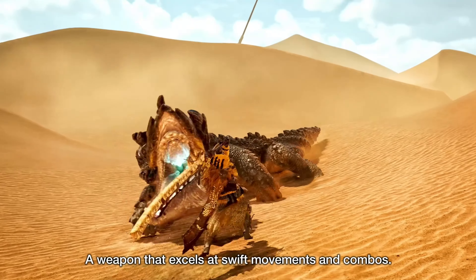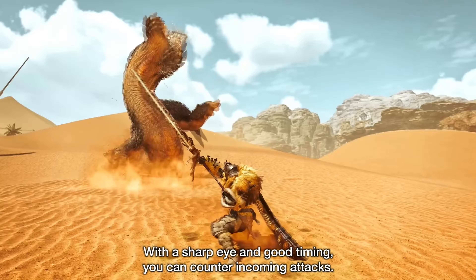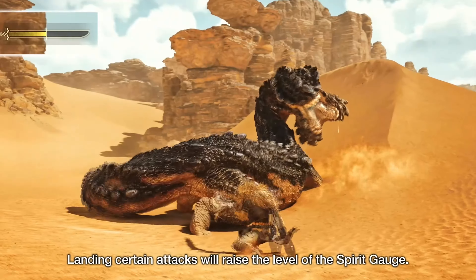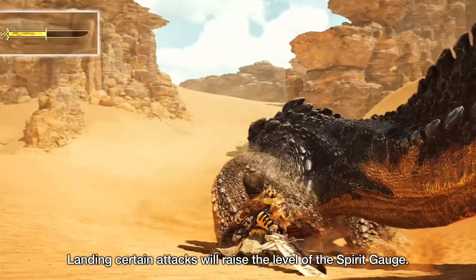The higher the level, the faster the gauge glow will deplete. Keeping the spirit gauge at level 3 is very important for using the Longsword effectively. Overall, this is a well-rounded weapon with decent damage, attack speed and mobility.